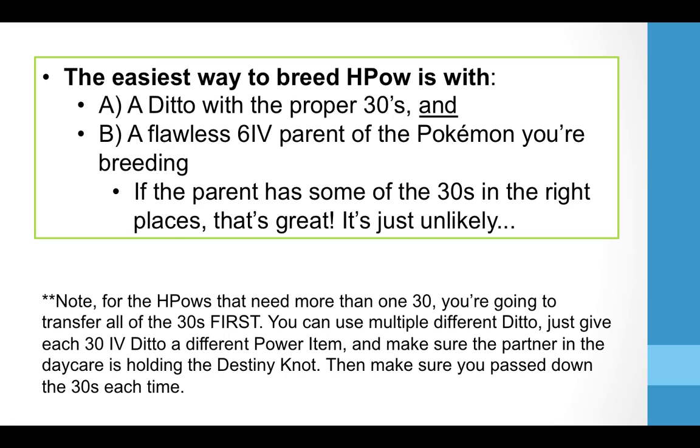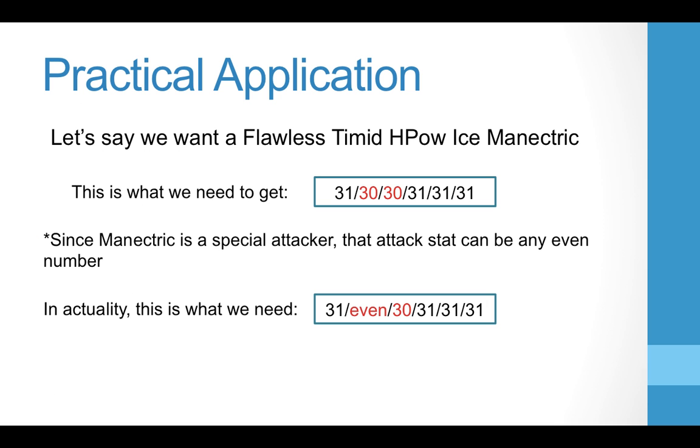For probably 98% of people who just need HP Ice on something, it's super simple since Attack can be any even number. We're really only trying to pass down one 30 — in Defense — because we want it as strong as possible. So I'll go with the example of a Hidden Power Ice, Timid, Flawless Manectric. We need 31 HP, two 30s, 31 SpAtk, 31 SpDef, 31 Speed. But since Manectric is a special attacker, the Attack stat doesn't matter and can be any even number, which we'll hopefully randomize at the end via Destiny Knot — 50% chance of being even.